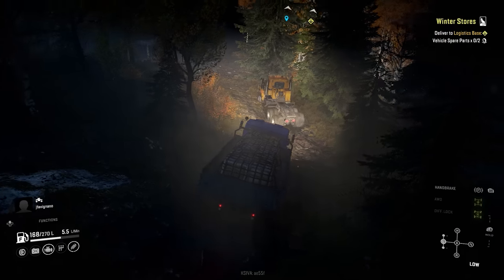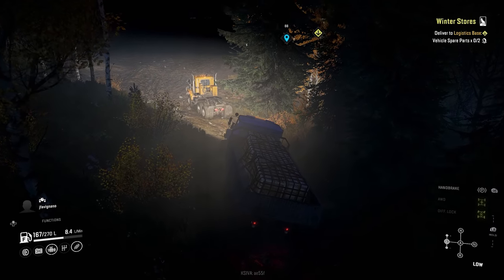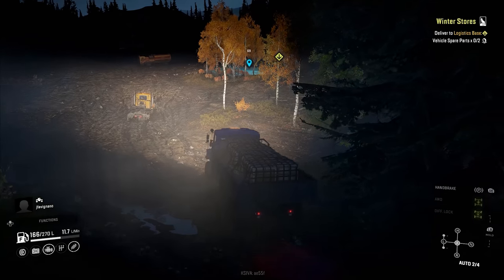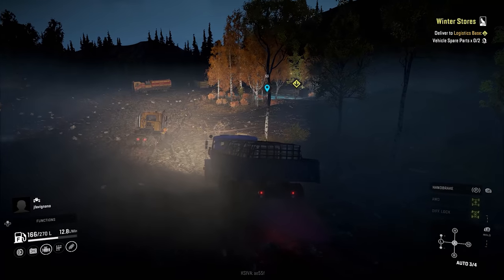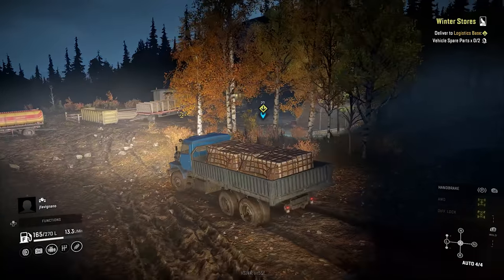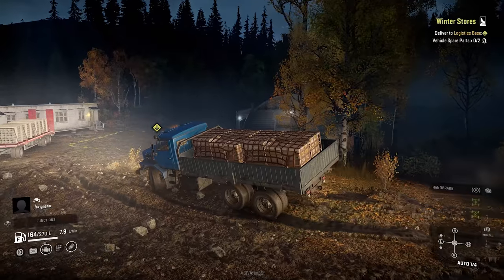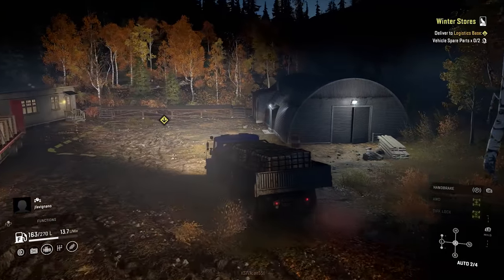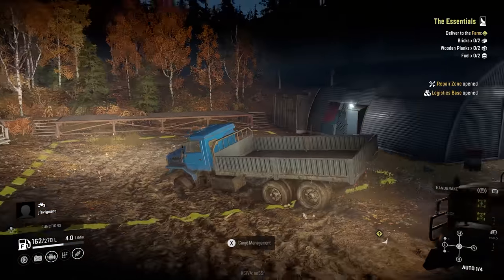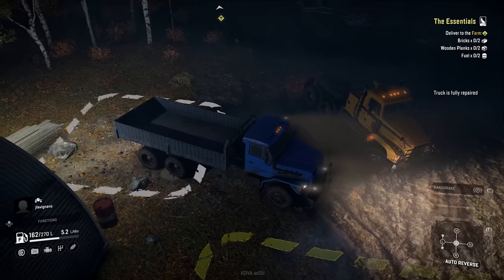Levi notes this bad angle would have only been taken once if he'd picked up the right spare parts the first time. A massive jump off a mud pit launches the truck. After fighting through the mud, they finally arrive at the logistics base and complete the delivery for $5,000. They joke — 'SnowRunner in the mud, everybody.'